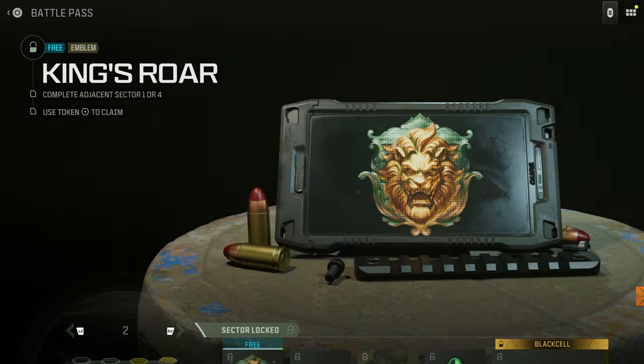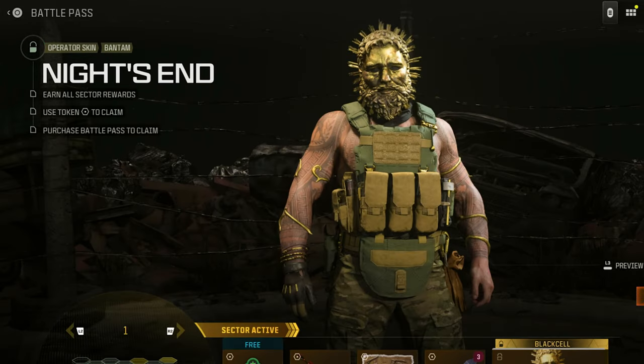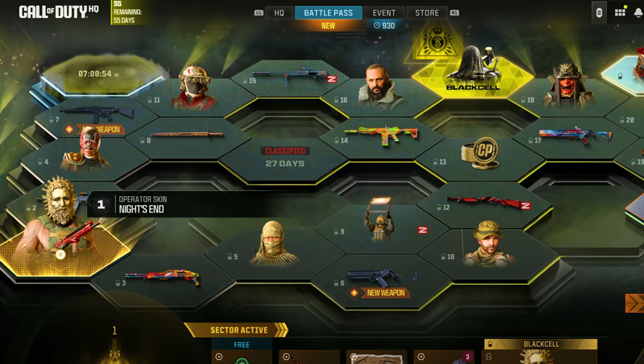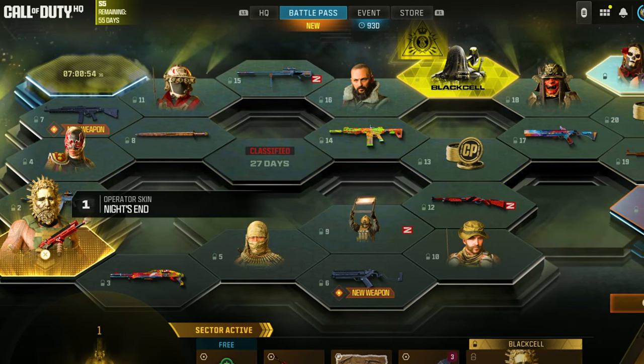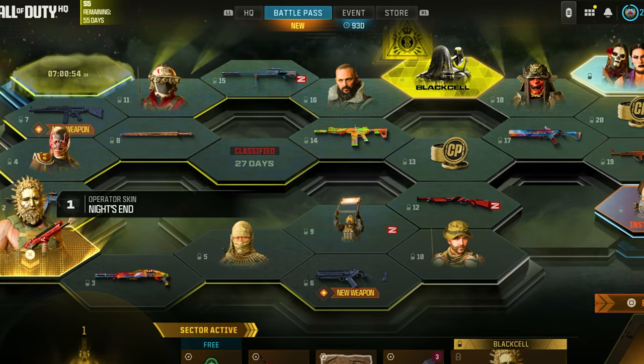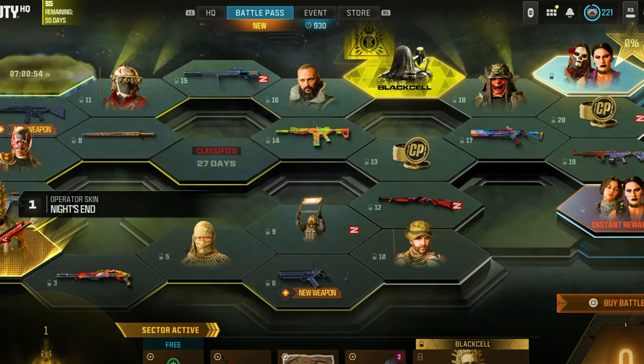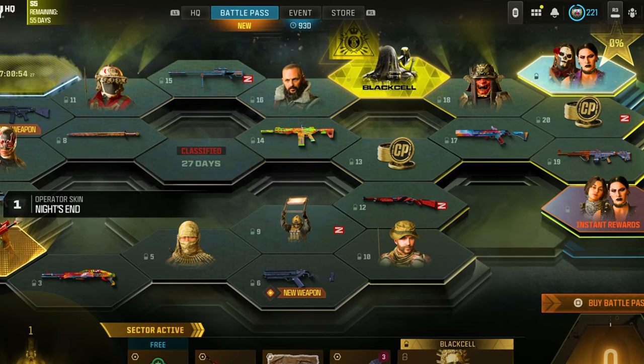The first one involves Plunder Quads and you're just going to be going AFK. You can go to sleep, wake up the next morning and you'll have Battle Pass tokens waiting for you. We're going literally AFK for hours on hours straight. But this one does not work for some people including myself, which is very annoying. But so many people comment on my video saying it works for them, so it might work for you.